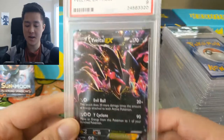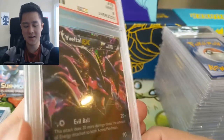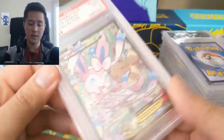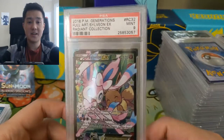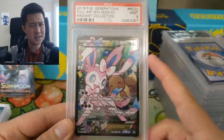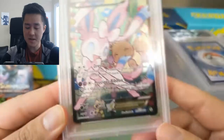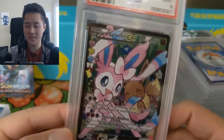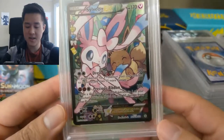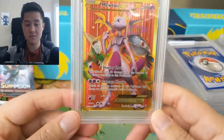Then we have a Yveltal EX PSA 9 — you can't really tell what Yveltal looks like but the art goes beyond the traditional border, which I like. And then from the Radiant Collection in Generations — which a couple people mentioned in our last giveaway as a good pick — we have the Sylveon, a really nice full art card. The badges on these seem to indicate card rarity, the more there are the better.